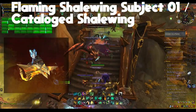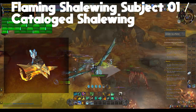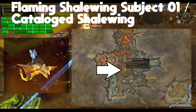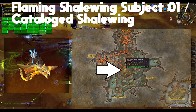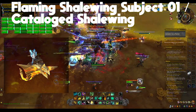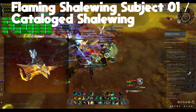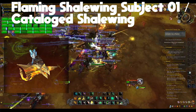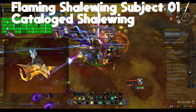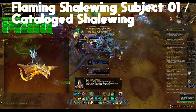The next mount is going to be the Flaming Shalewing Subject 01. This comes from the Researchers Under Fire event in the middle of Zerulat Cavern. All you got to do is complete the event and participate in some way — hit an enemy once and you'll get a bag at the end. You'll have a chance to get the mount from the bag. There are rare bags, green bags, and white bags, all with different chances. You can get up to 4 different quality bags, so up to 4 chances for the mount each week.